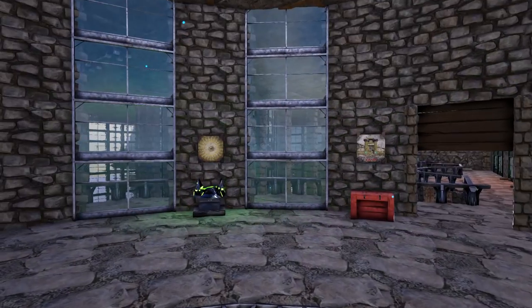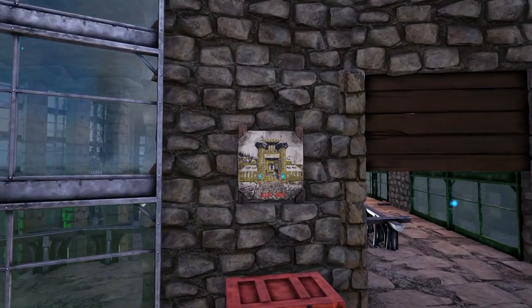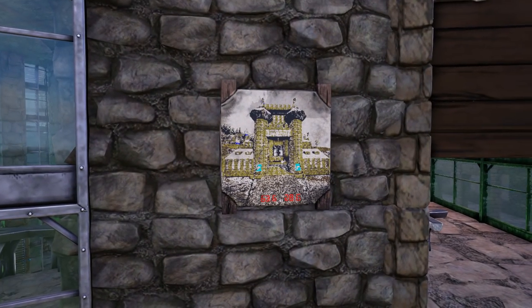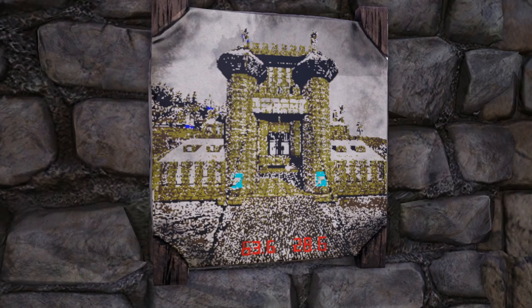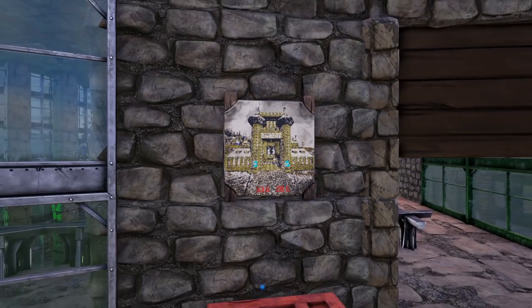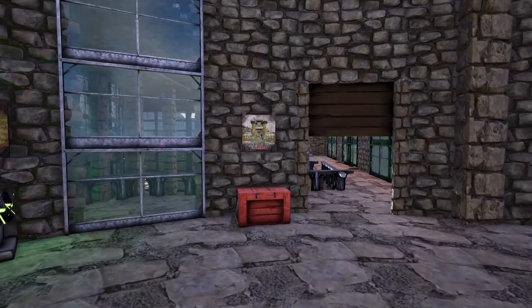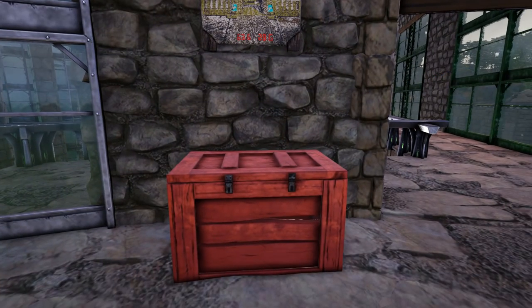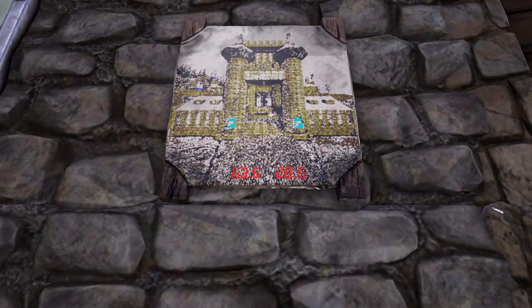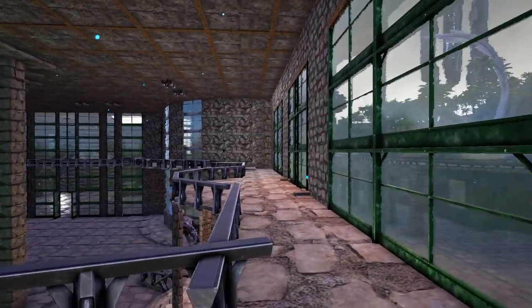That must have taken a lot of time to build all of this. There we have a castle — it looks like... it looks like my castle, but different, somewhere else. It's been a long time since I've seen my own castle. Oh wait, this must be one of the other clues — we can even see a location right over there. We have to check it out later.